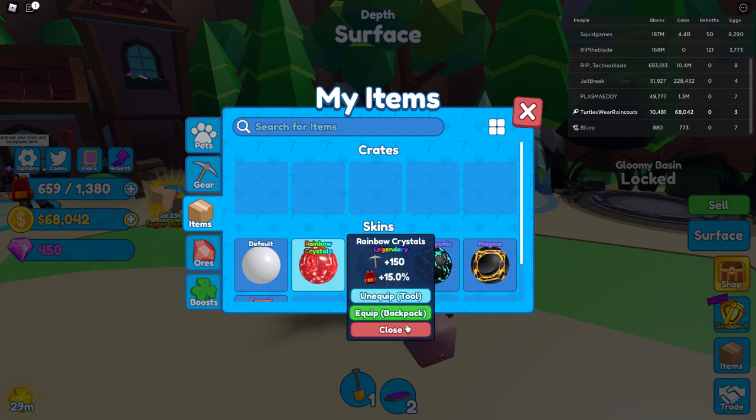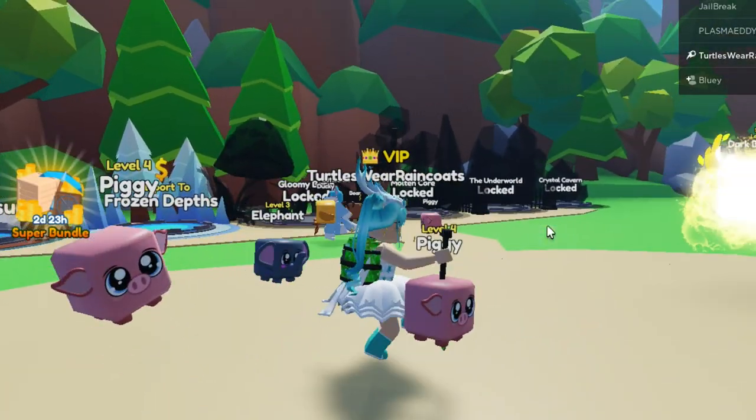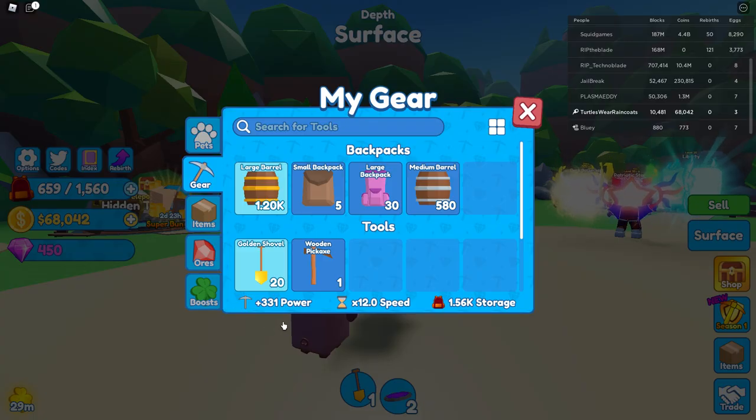Let's go — I got the legendary! It gives me 150 mining and 15% backpack boost. Are you serious? Let's equip that — this is awesome! I got the one I wanted. We have 331 power, 12x speed, and 1.56 thousand in storage.